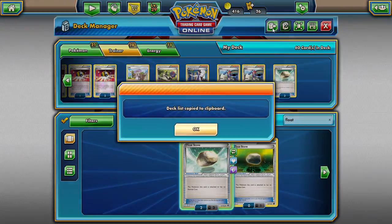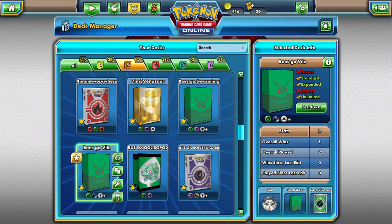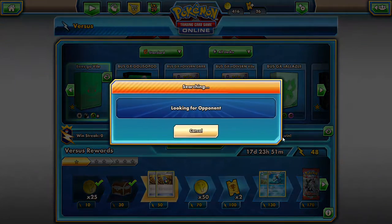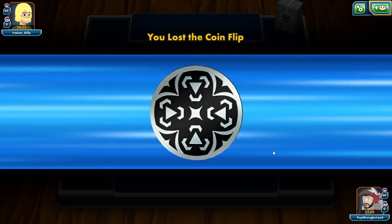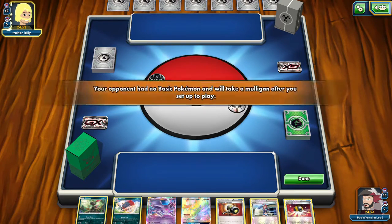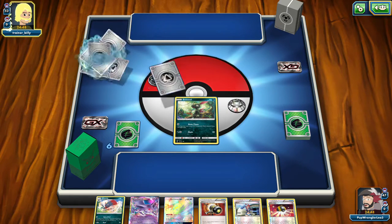We're going to save it and export it — it'll be down in the description if you guys want to try it out. We're calling this 'Bees Go Vile' because it's a Beedrill-Weavile deck, which is actually a pretty good pairing. We shouldn't have any trouble spreading damage — the problem is if we're slightly not powerful enough. We're facing Trainer Billy with a metal, water, psychic type deck. Let's face off against Trainer Billy with that awesome mustache.